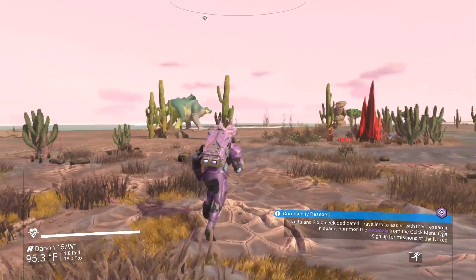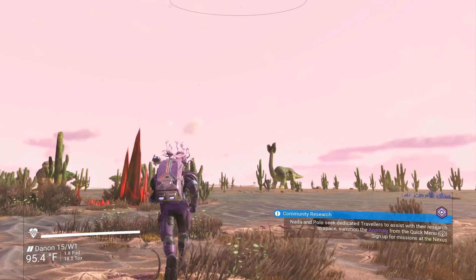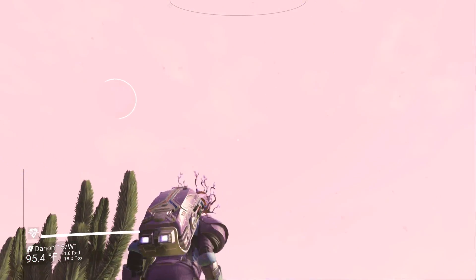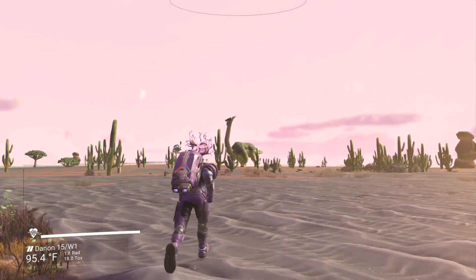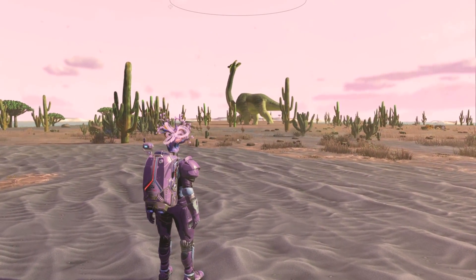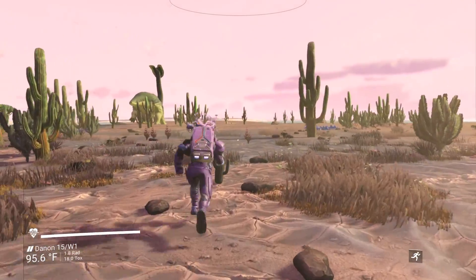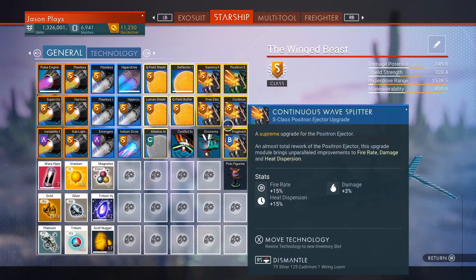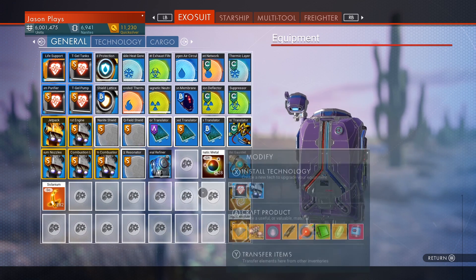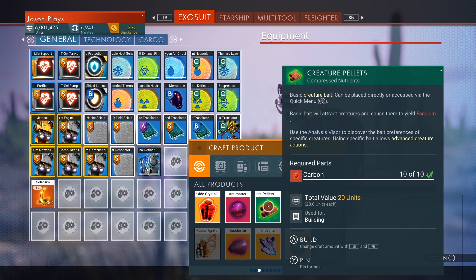In order to tame an animal — and you can tame any animal that's on the ground — if it's way up in the air, like one of the flying ones like a butterfly or something, you can't tame that, you can't ride those. But anything that's ground-based, even if it hovers a little bit, like those floating crabs, you can ride one of those as well. What you need is, first I would just suggest you make some creature pellets — you use carbon for that. I would make a few, so I'm going to make ten.